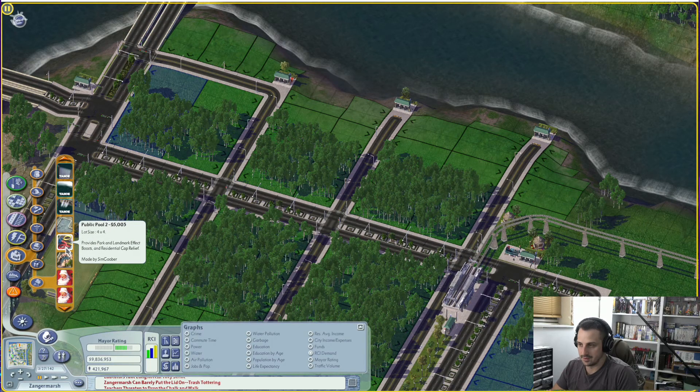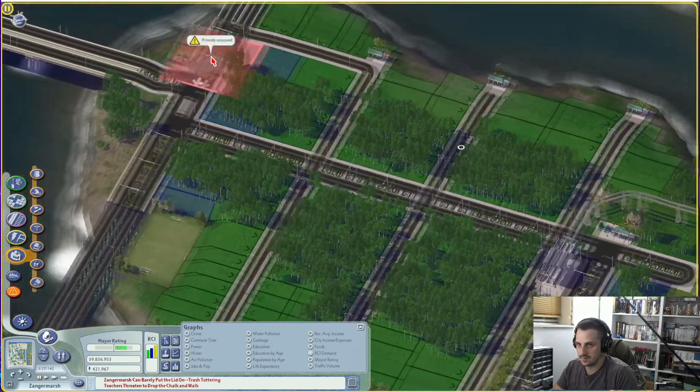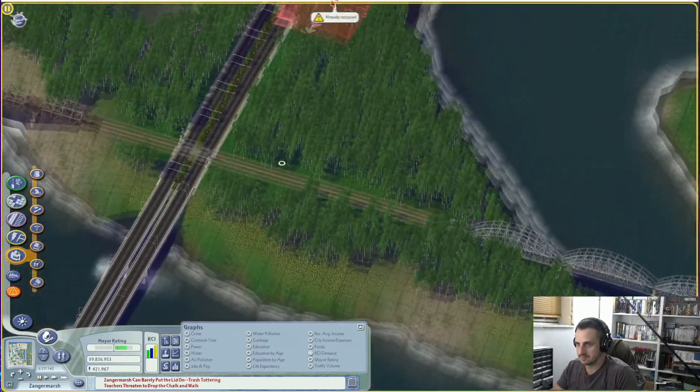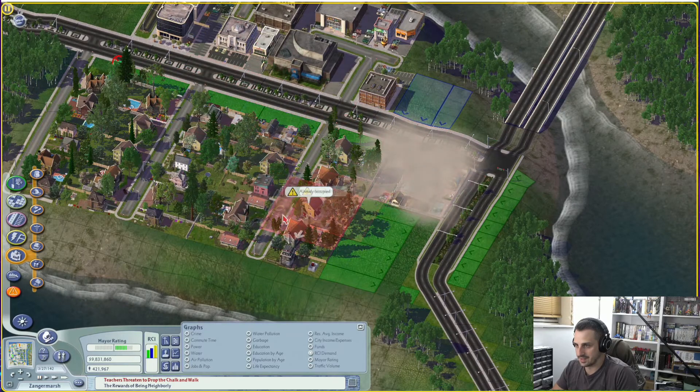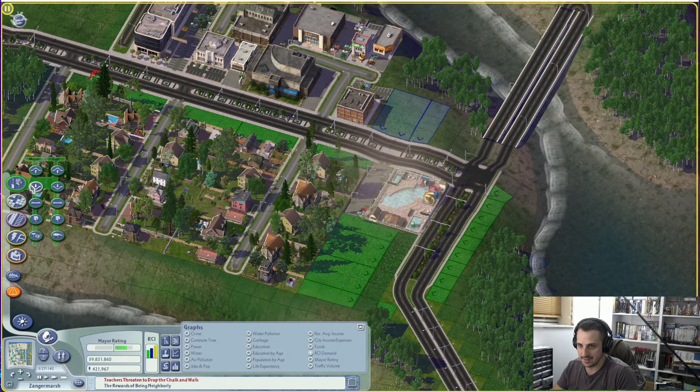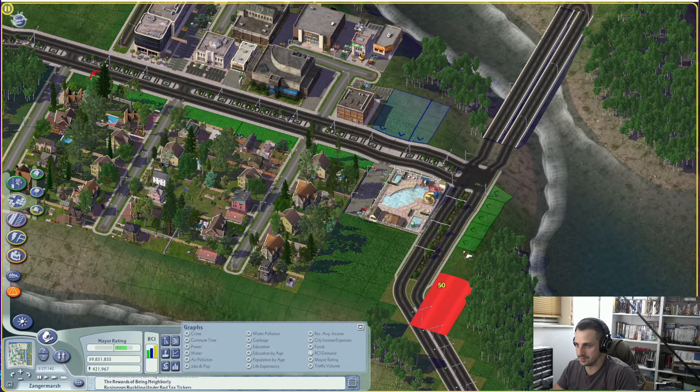We could do a public pool for them somewhere — let's do it up here. We've basically destroyed half their town over here, so I think we should give them something back in return, and I think a public pool would be great.